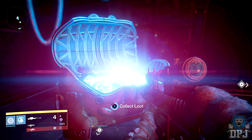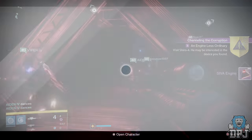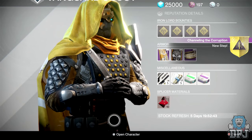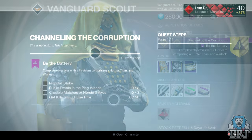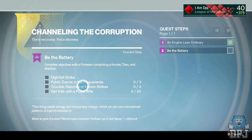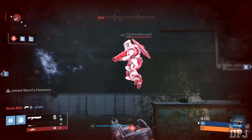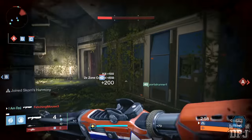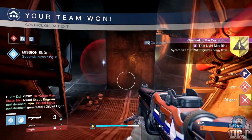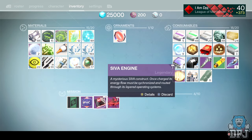From here it's quite easy. The quest is called Channeling the Corruption. It tells you to talk to Shiro at the Iron Temple. The next step is called 'Be the Battery,' where you have to complete a Nightfall strike, complete three public events in the Plaguelands (Archon's Forge encounters count), complete three Crucible or heroic strikes, and get 50 kills with a pulse rifle. You have to do these as a fireteam of a Warlock, Hunter, and Titan — which is why at the start I said you need two of each character. So from this point you split into two teams of three, one of each character per fireteam.